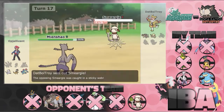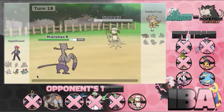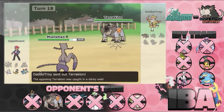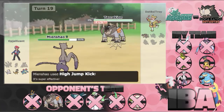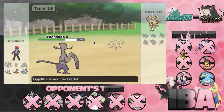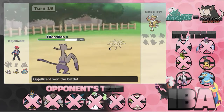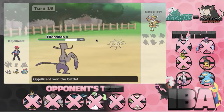He sees we're Life Orb, so if he has Scarf Terrakion, it will outspeed us. But he led with Smeargle first, which means I'm pretty sure we have the game here, assuming we connect a High Jump Kick or he has Protect. We do manage to connect that High Jump Kick — he's not Scarf, he's not Sash. So that's going to be the game. The only way he could have pulled it back was if we missed the High Jump Kick and he Rock Polished, but that's going to be a 3-0 victory for us.